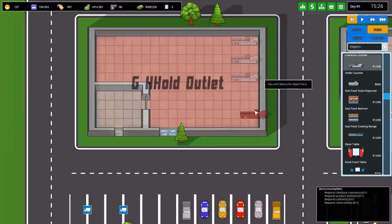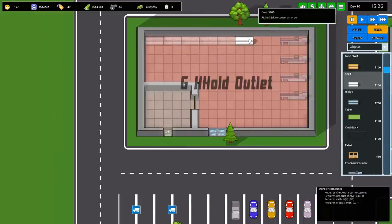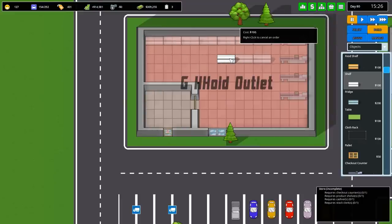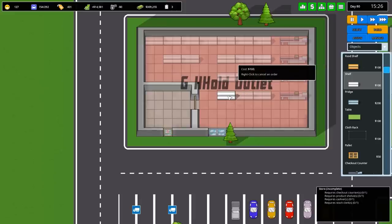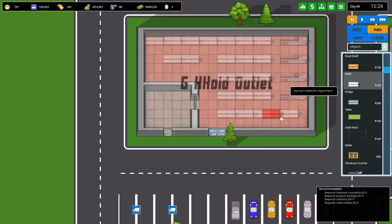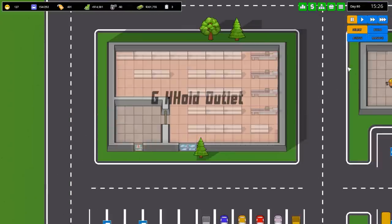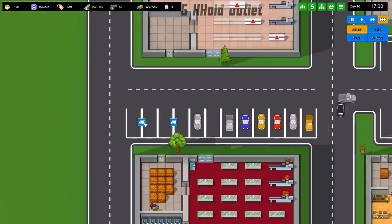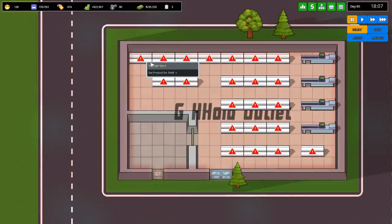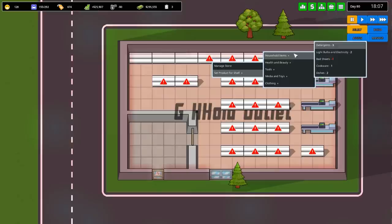We'll go back to build shelving and place the shelves all along there after we do the order counters. Probably best to do the order counters first - I don't think anything more than three is required but we might as well put the full set in. We'll make sure we have a gap so people can get around. We'll put some floor tiles in - green ones - and we haven't got a deliveries area but it's in the other building across, so it shouldn't be too much of a problem.